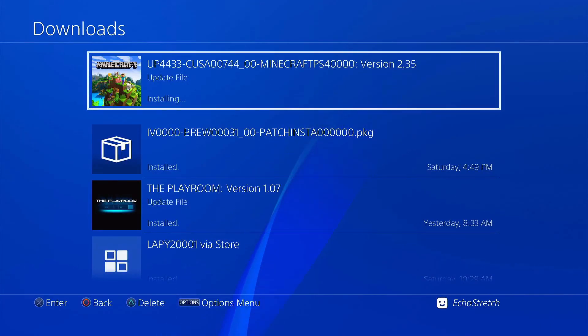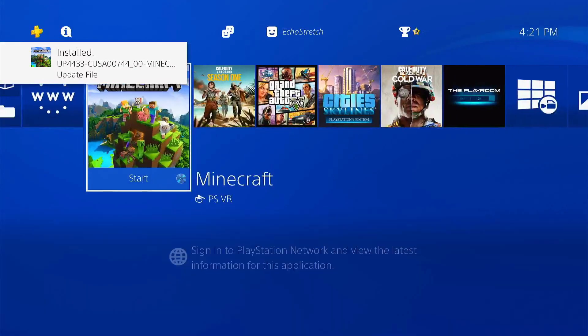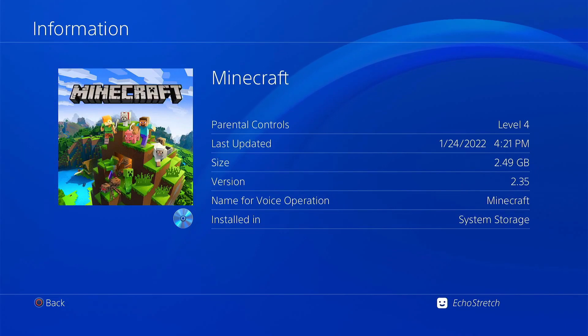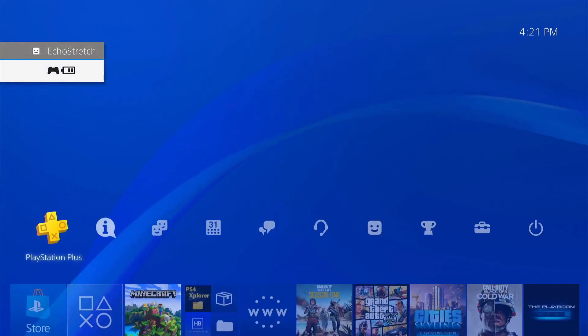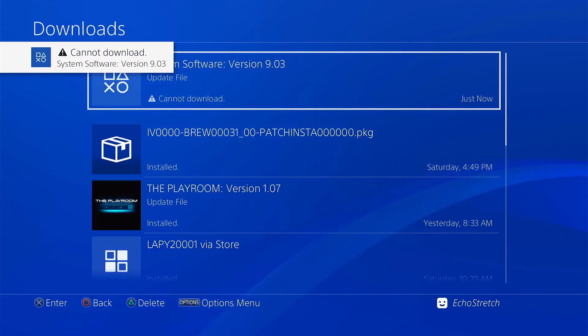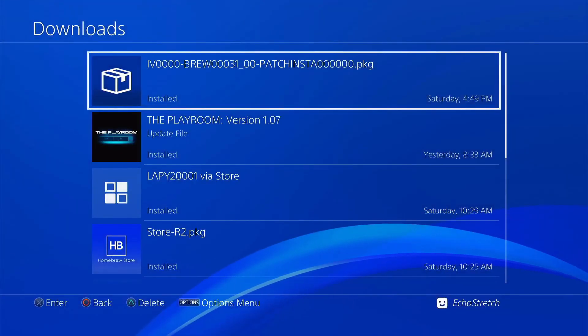So we're just about done there — it is installing. Go ahead and back out of there. If we go ahead and click on Minecraft with the options and then go to Information, you can see that we're on 2.35. So we're going to go ahead and launch the game. It doesn't matter where we are in the game as long as we do have it open. It may start downloading another update — you can just hit your options button, go into your notifications, and go ahead and cancel and delete that update. As for the system version, I do have the payload disabled updates in, so it doesn't actually download; it just gets stopped right away. But you can cancel and delete that as well.